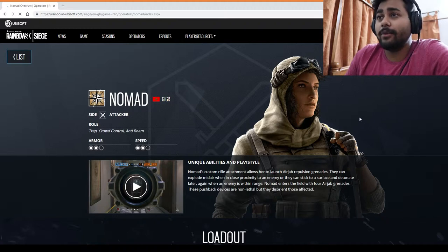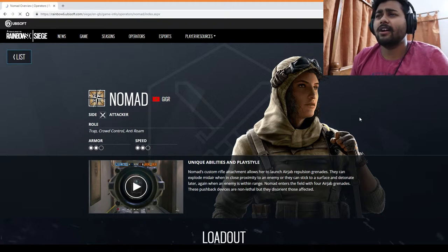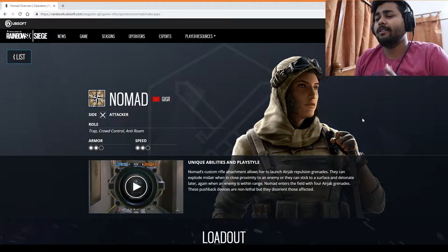Next on the list is Nomad. She is a woman from the attacker side. She is also a GIGR operator. Her role is setting traps, crowd control, and anti-roamer. Her main gadget is the Air Jab — the Air Jab Repulsive Grenade. It can explode mid-air when close to the proximity of an enemy, or it can stick to any surface and set a trap like a proximity device.